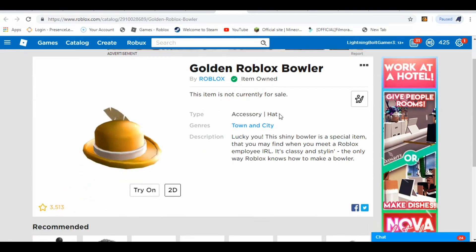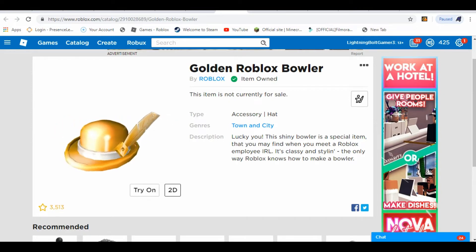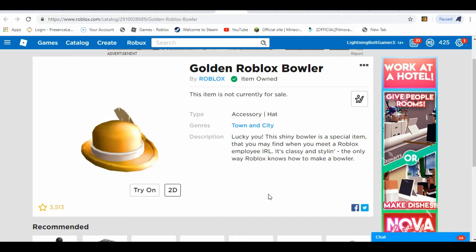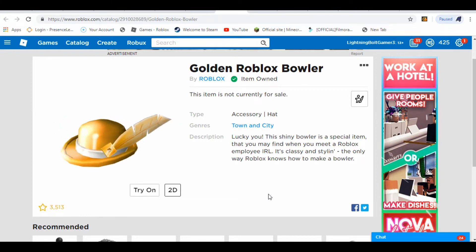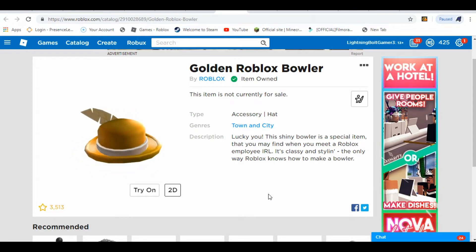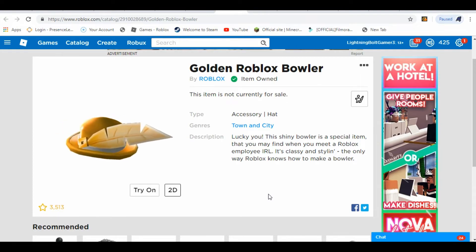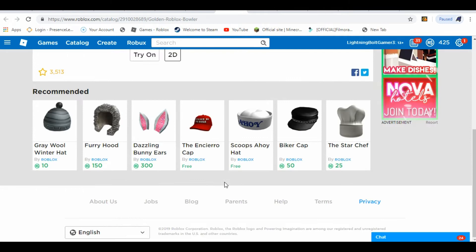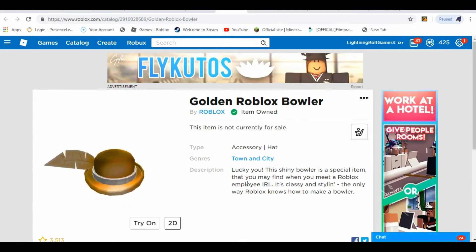This is where you redeem all three of these codes. You might get a golden microphone or two brawler hats from these three codes. Right now we got the gold hat. It says 'lucky you — the shiny brawler hat is a special item you may find when you meet a Roblox employee in real life.' It's classy and shiny — the only way Roblox knows to make a brawler. So I have this right now — that's what the code actually gets you for the golden coin.